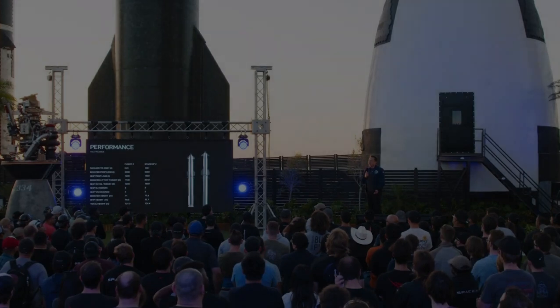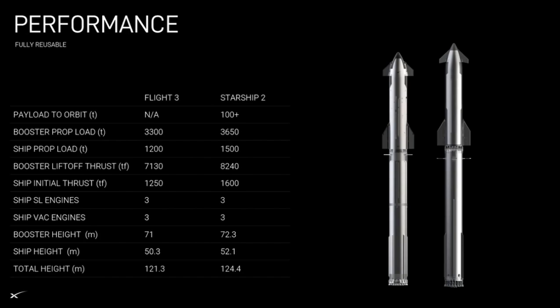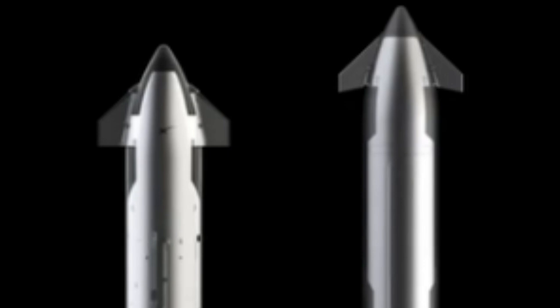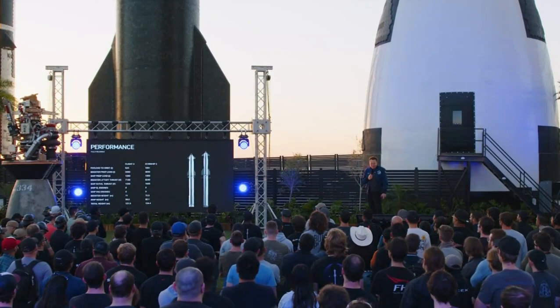Currently around 40 or 50 tons to orbit with the current design. Starship 2 will be over 100 tons, and then Starship 3 will be over 200 tons. It's going from around 7,000 tons of thrust to over 8,000 — and ultimately more than 10,000 tons of thrust — probably 7 or 8,000 tons of liftoff mass, and at least 10 meters taller. It tends to grow.